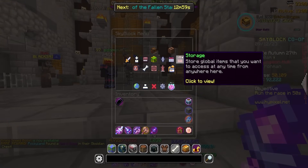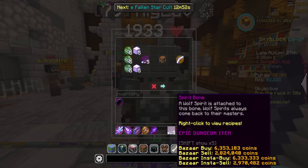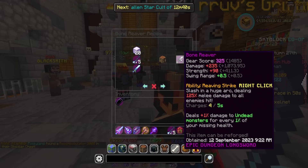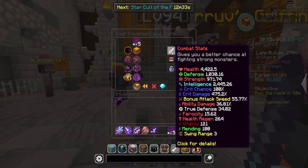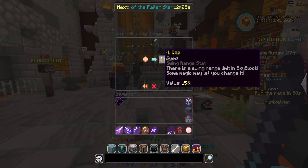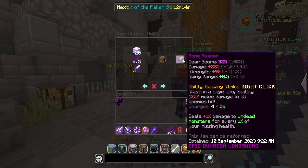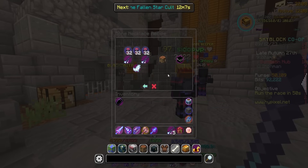First things first, there are a bunch of new items mainly stemming from floor four things. I have five spear bones I was saving for a bone meringue, but now there's the bone reaver — the first tier of this new berserker weapon. It's a dungeon longsword and the swing range on this thing is insane, which is also a new stat by the way. You can currently have three swing range and extend it up to a cap of 15. The bone reaver requires 20 enchanted bone blocks, five spirit bones, and a spirit sword.